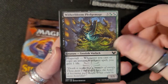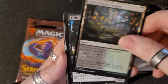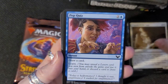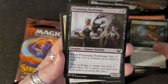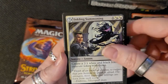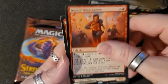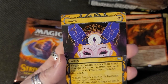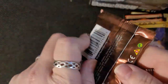All right, there we go. Got that card — land card. The cat wants attention, no attention for your kitty. Got an enchantment, this is an orc shaman. Duress — that's a nice card, and then a nothing card.